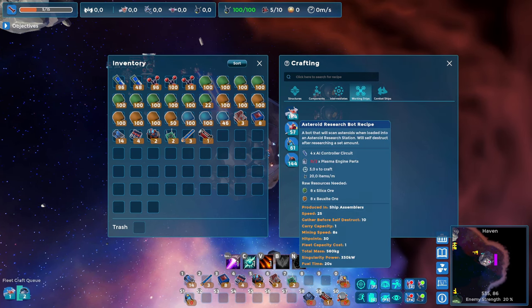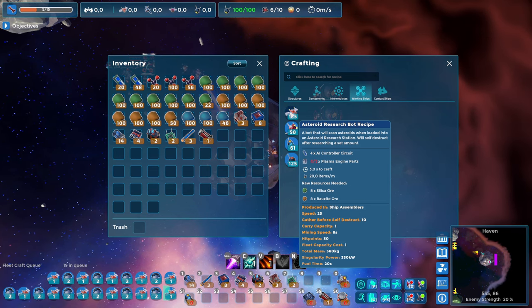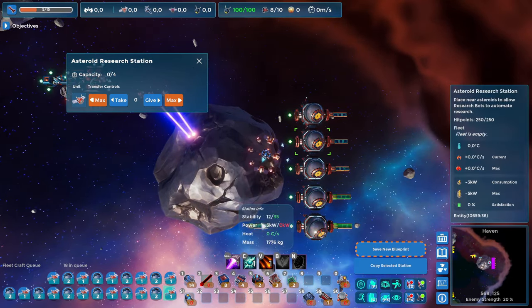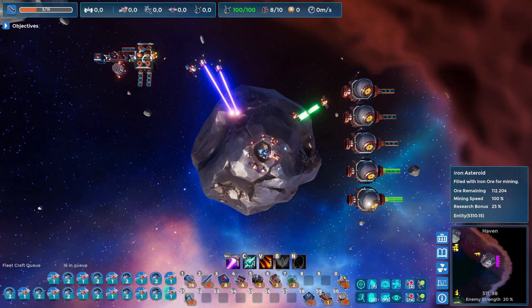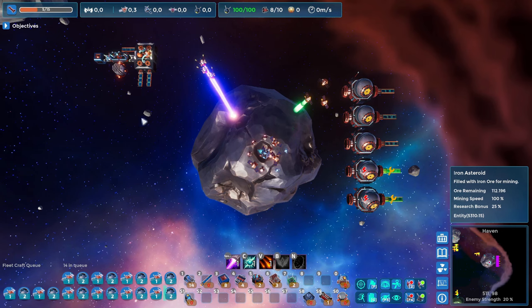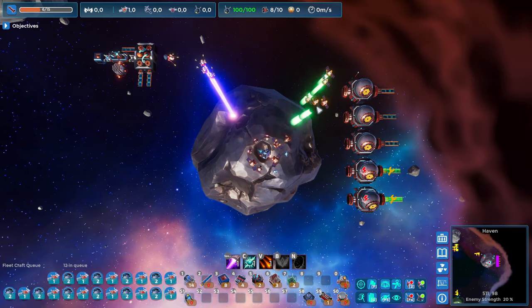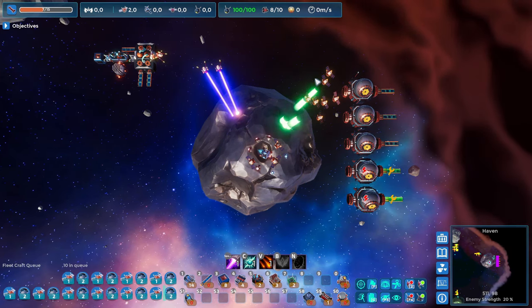These bots are not expensive at all, so I'll add about 20 — four per station. As soon as the first few bots are complete, the stations start working, exploring the asteroid for science. Slowly, research starts ticking up. These drones will run out, so we'll need to replace them and automate that process as well.